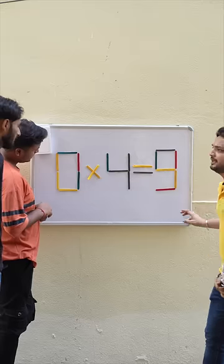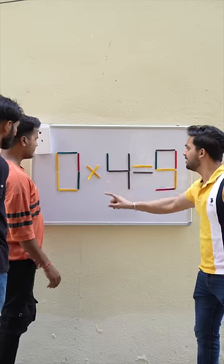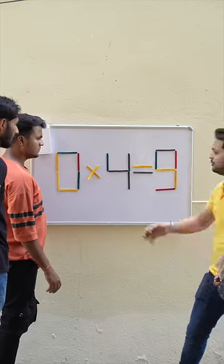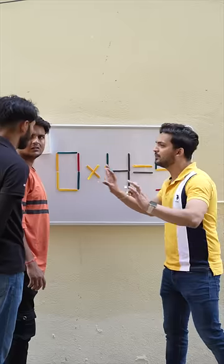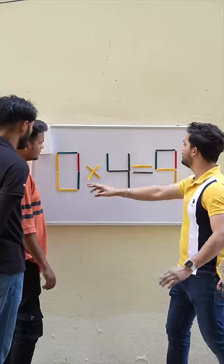0 into 4 is equal to 9 — this equation is wrong. You will take one dandy and you will get a Sony bracelet and an iPhone 13. You have to move one dandy and take one dandy, and this equation will be correct.